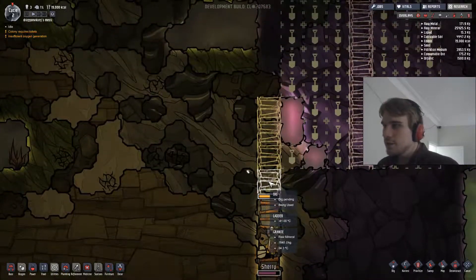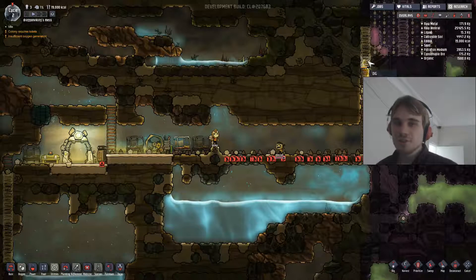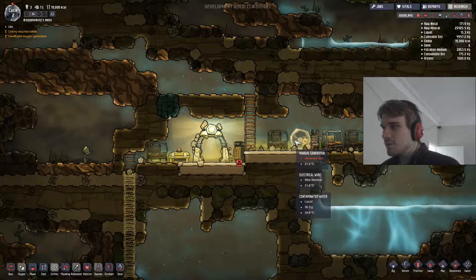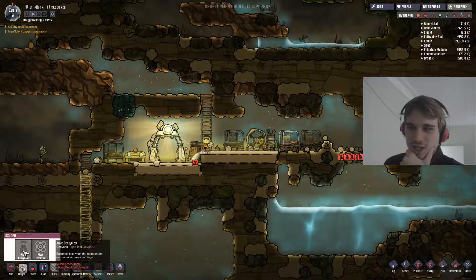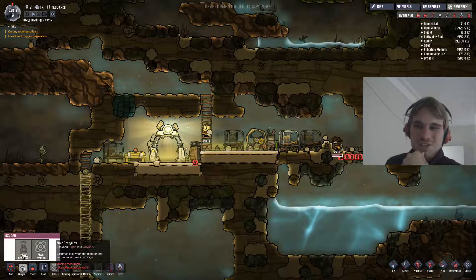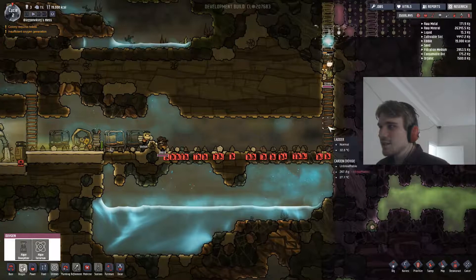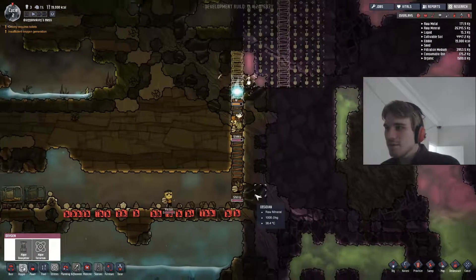I'm gonna get up here. Hurry up, because I need to actually research this stuff first. That's the pain I'm getting. Manual generator — battery's still doing good. Is there anything I can do for oxygen? I've got Algae Deoxidizer here. It converts algae into oxygen. I might just have to use that. But I still need raw metals for everything, and they're so hard to get in this biome. They're sitting here mining, but there's only one of them able to go out of this biome.